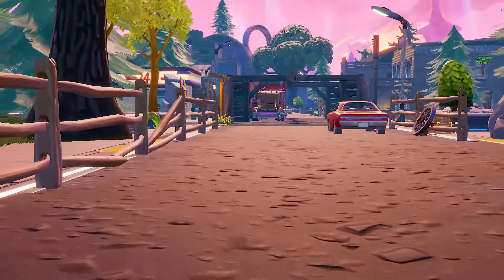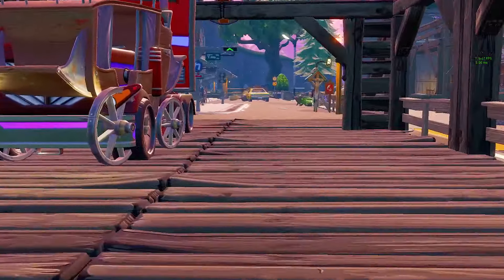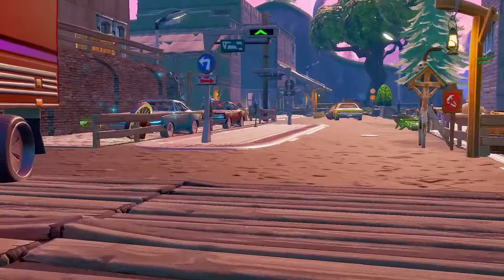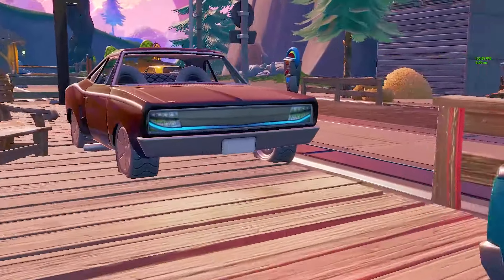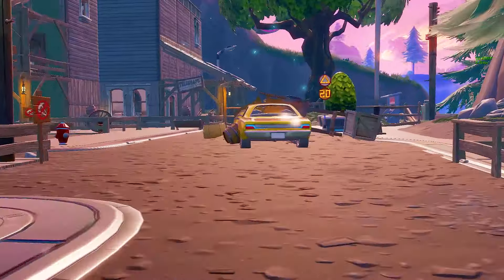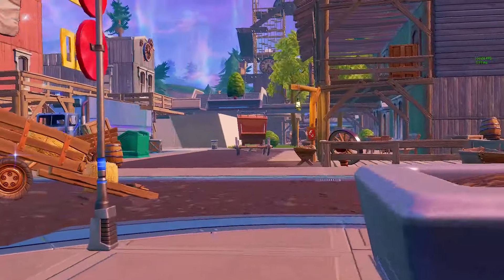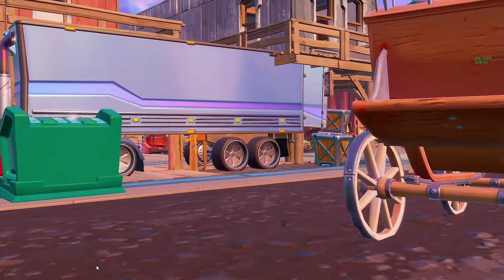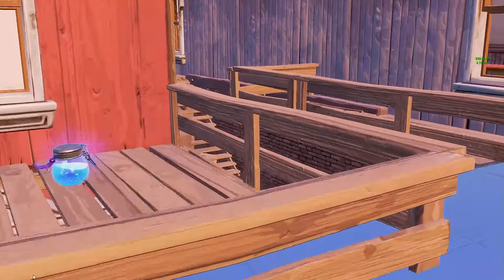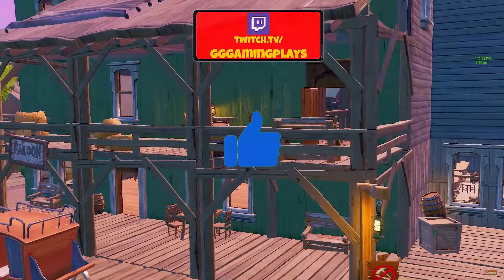This is interesting — we have a stagecoach pulling a truck, and over here we have some sports cars inside the Western town. It's almost like a movie set, and then we have those little sprinkling of sprites. Anyway guys, you can land on the roofs — remember to drop a like on the video, and check us out on Twitch at gggamingplays.